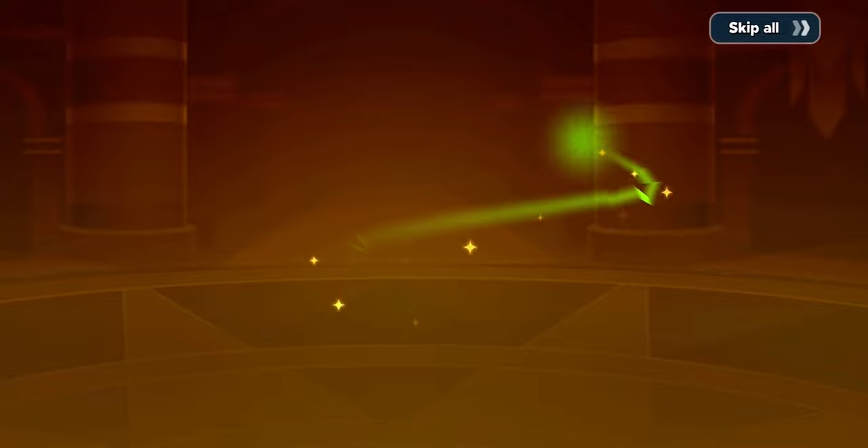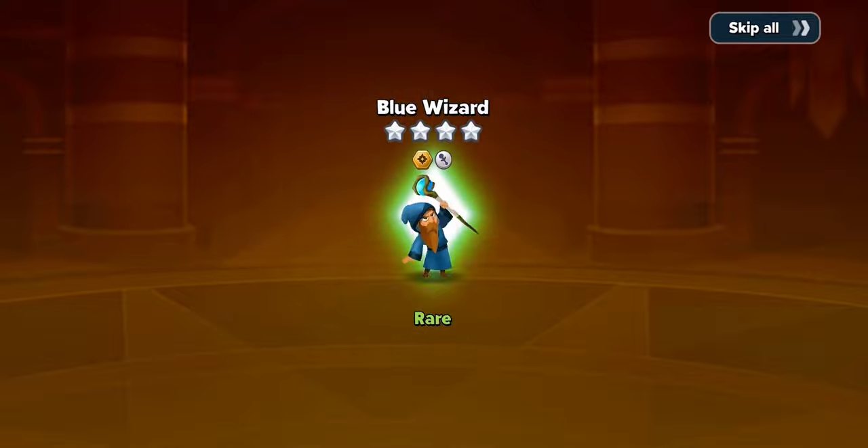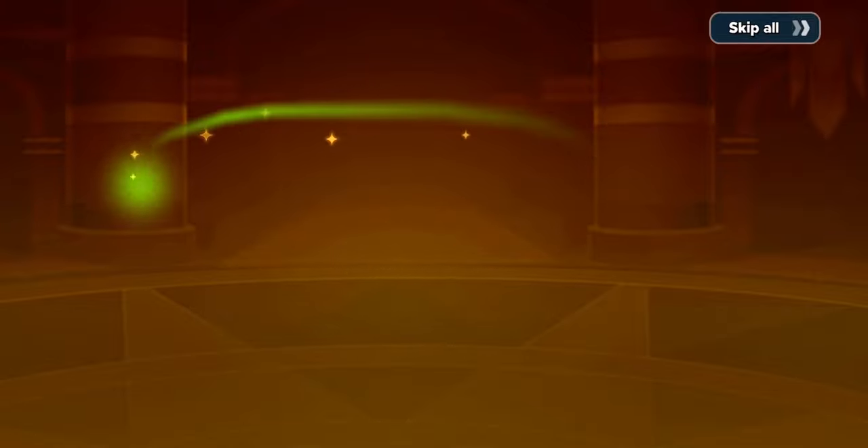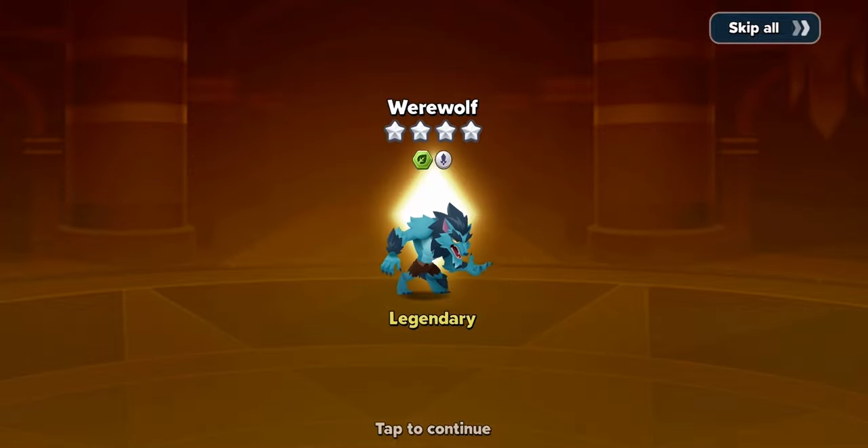Draggy. The Draggy. Three Draggies in a row! Wizard. Another wizard. What are the chances? Bad, bad - let's go. Another wizard. Oh! There we go - this is what we've been waiting for. Werewolf is finally on the roster! This is my first Werewolf on the primary and secondary accounts that I have. I have not seen this unit as yet in my troop selection, so definitely happy about this.